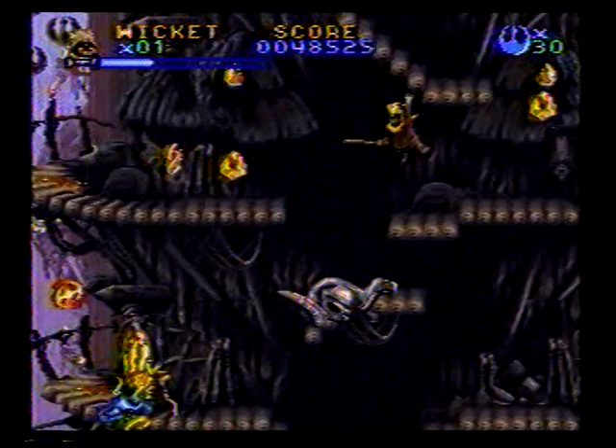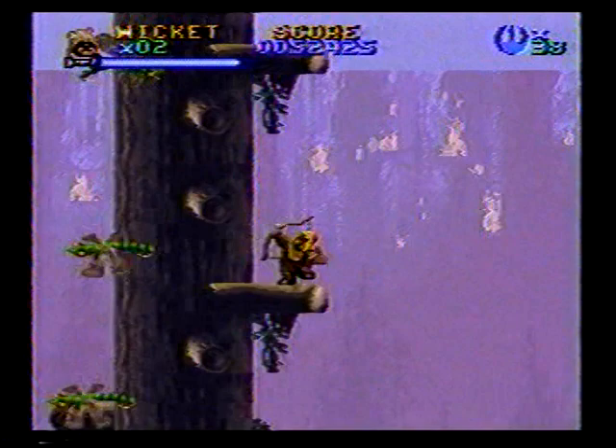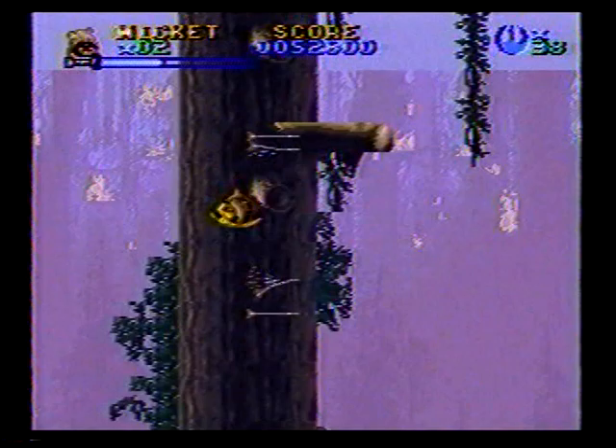The next two levels can only be played with Wicket the Ewok. The furry little creature's only weapon is a bow and arrow. Make your way to the top of the screen and head right to the boss. Try to stay on the left side of the screen when battling the boss to shoot arrows at him. If the boss hovers above your head, shoot some arrows directly up at him. Dragonflies haunt Wicket's next level. To climb the big tree, shoot an arrow into it, then get the arrow. Shoot more arrows and, if you're positioned correctly, you'll automatically bounce up to a higher arrow you just shot. Continue to shoot arrows until you reach the top of the tree. Watch out for a stormtrooper.